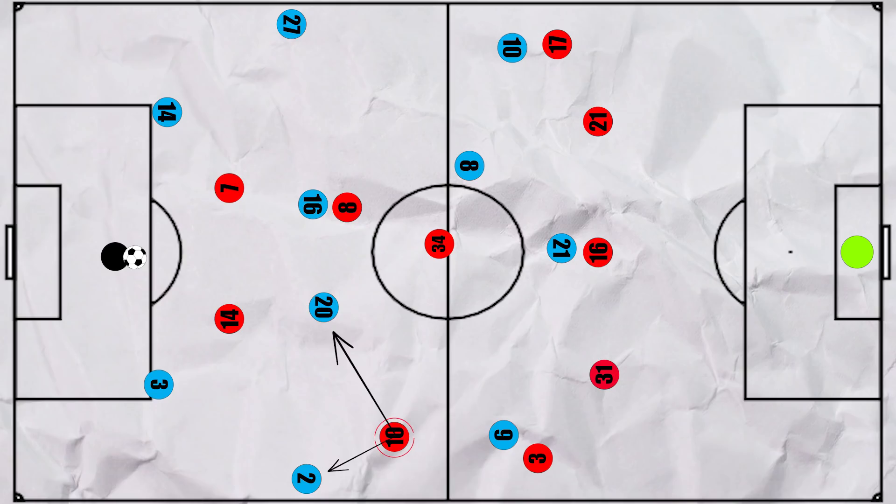Smith-Rowe couldn't cover both of these men anymore and had to commit to pressing Bernardo, freeing up Walker to receive the pass from Ederson. Or, if Thione pressed, it meant that there would be one less defensive number deep, so Kolasinac had to be pushed out.